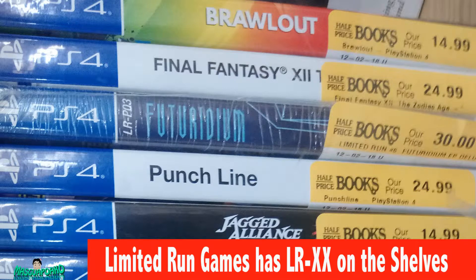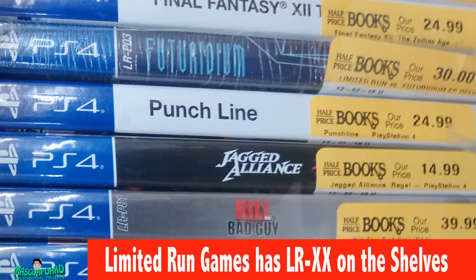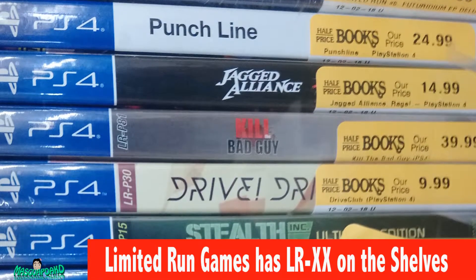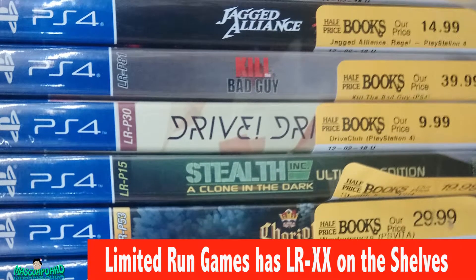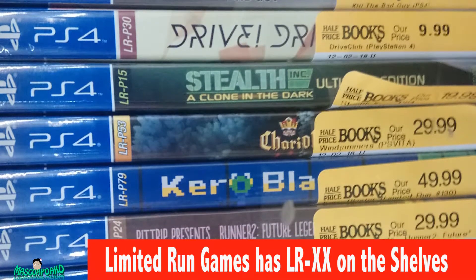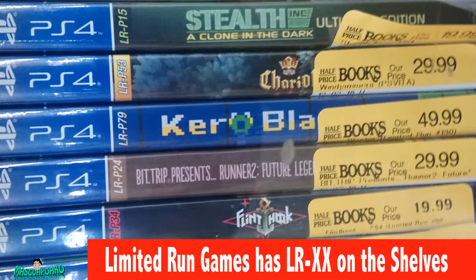Fantasy Final Fantasy VII is $25.99. Future Redium is $30, and you can see here there's an LR tag on it. Punchline for $24.99. Jag Alliance for $15. Kill Bad Guy for $40 — good price there. Drive Drive is $10. Still the Clone in the Dark is $20. Chariot for $30. Cairo Blast for $50.